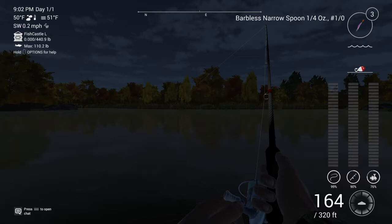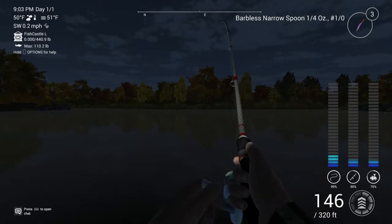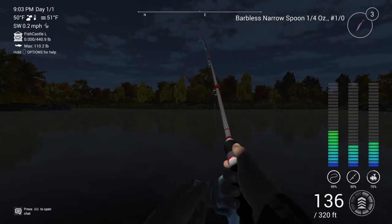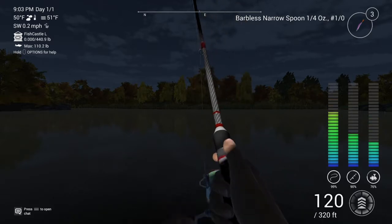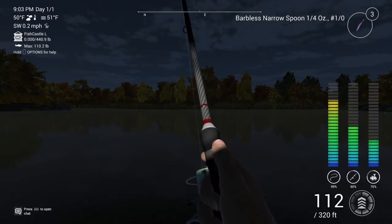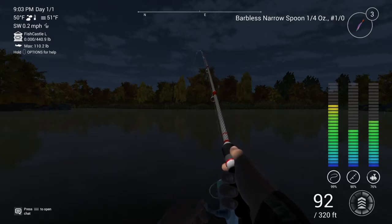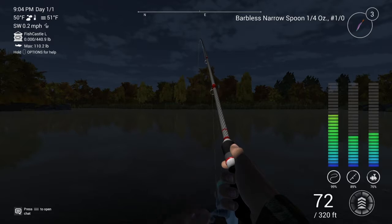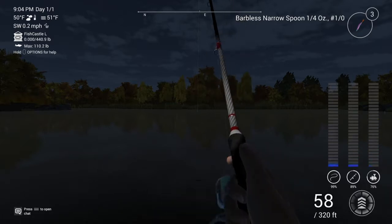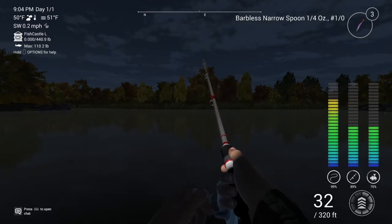Then do the lift-and-drop technique. You'll get a fish on — once you do, pull back as the tension tightens up and you hear the drag pulling on the reel, and work the fish in.